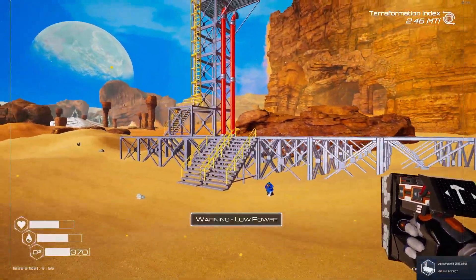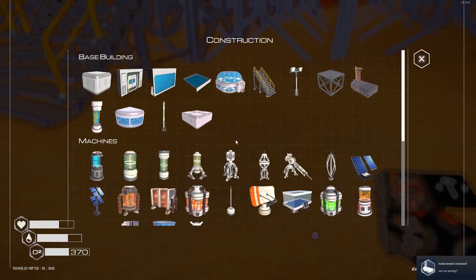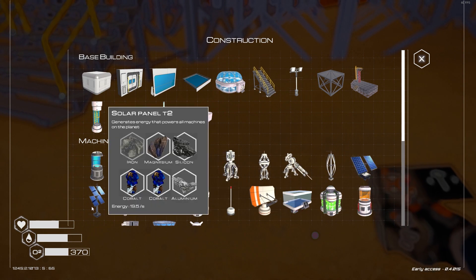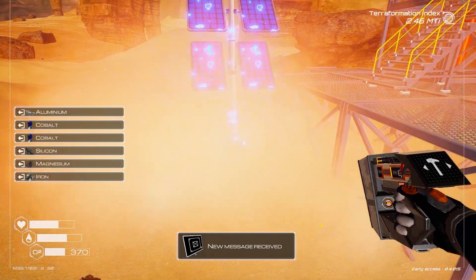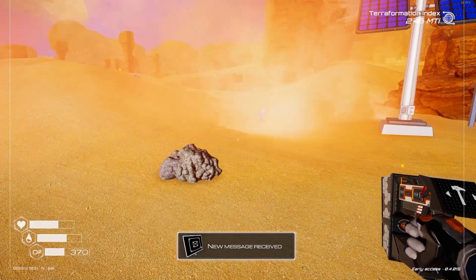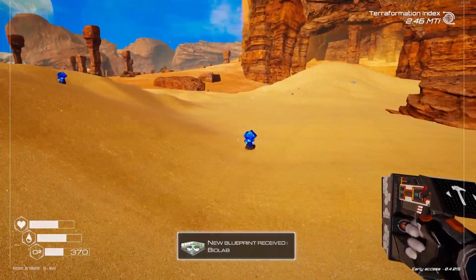Okay, low power. Cobalt. I need to create some solar panels. Just need some iron. Okay, that wasn't enough. Just need another cobalt.